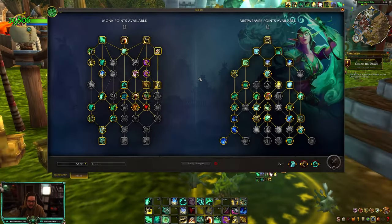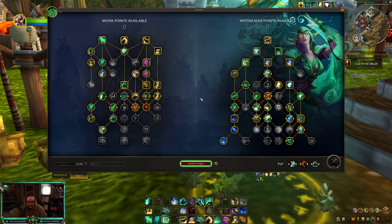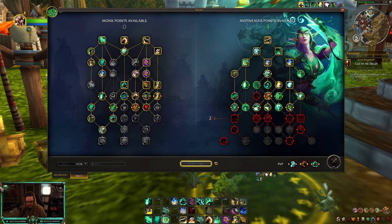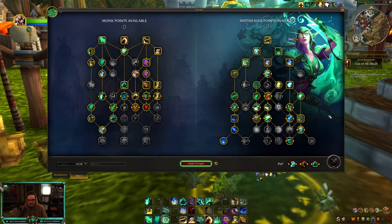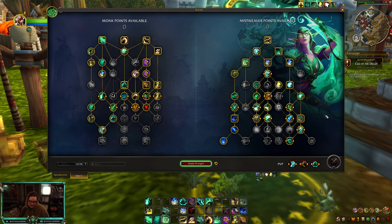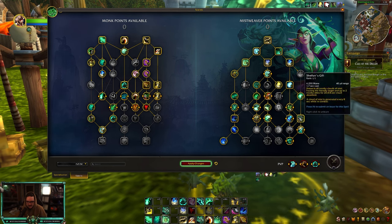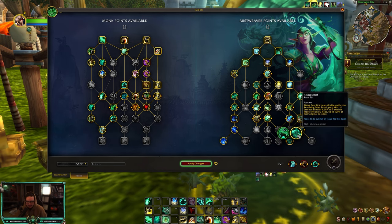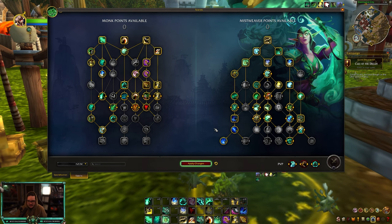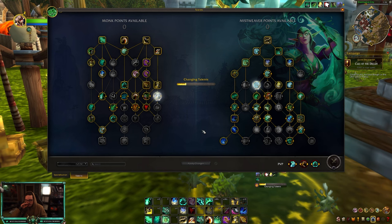Running the statue is a small tech you don't have to use — you can drop it and put the point into a stronger Fortifying Brew talent or somewhere else. Outside of that, it's a pretty standard build: you'll be playing Energizing Brew for more mana, Shalun's Gift — since Misty Peaks was gutted — and Rising Mist. That's the fist weave PvP build, usable in Solo Shuffle or normal arena twos and threes.